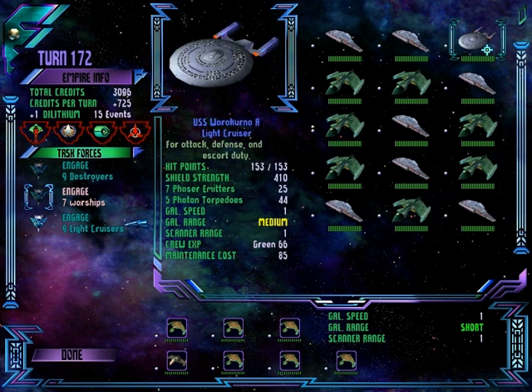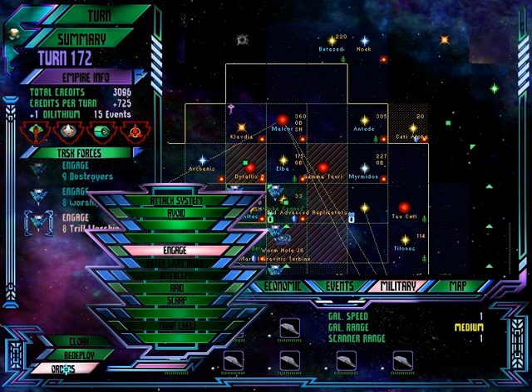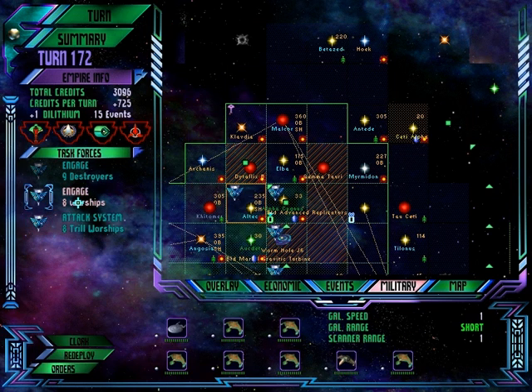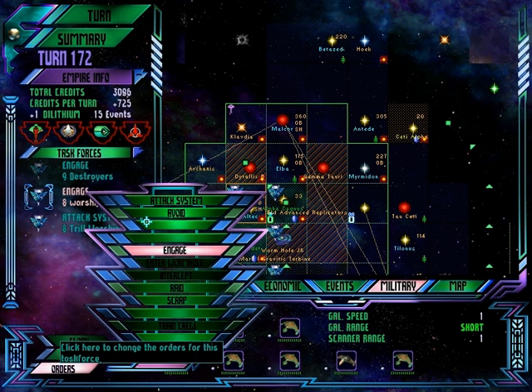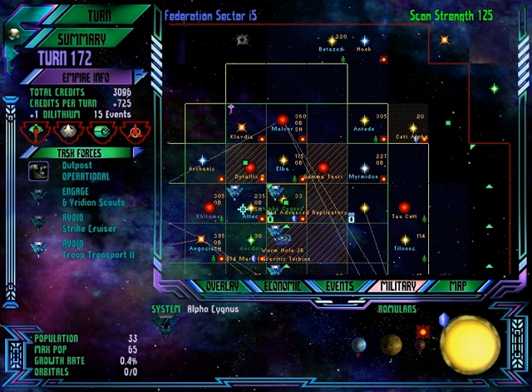We'll bring in the Strike Cruiser here, and the Federation ship we stole. Trill ships, you attack the system — planetary assault confirmed. Romulan and Federation ships — planetary assault confirmed. That ship that we stole — you guys attack the system as well.